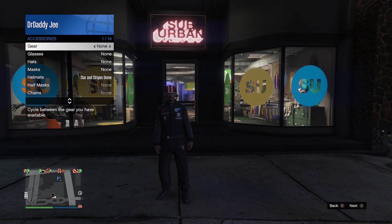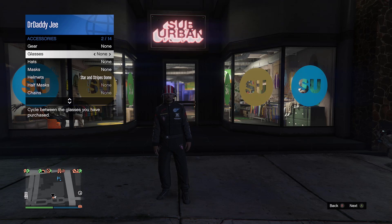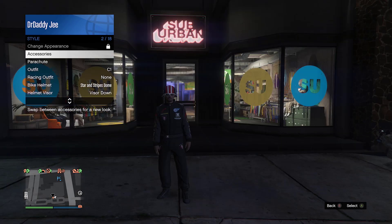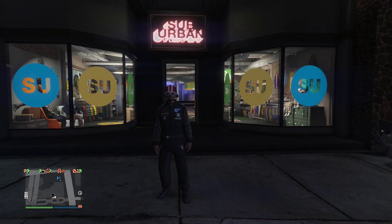Go to Style, then Accessory, then Glasses, and put any glasses on. Back it out. As you can see, we didn't get the force save that time — if you don't see the orange circle indicating a force save, give it a few minutes and try again.